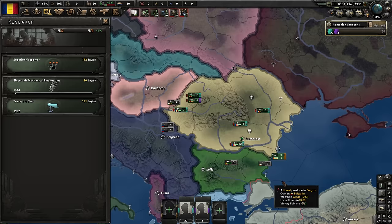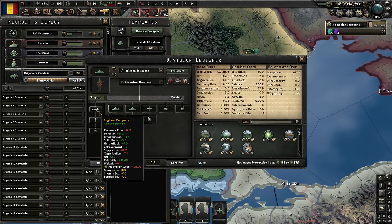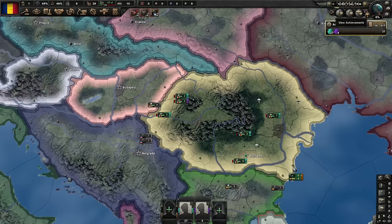We have a naval invasion option — if we have to fight Bulgaria, it'll be much easier if we land troops here. For production: just infantry weapons, one submarine, and some convoys. Cancel the support equipment, the artillery, and the tanks. My mountaineers need some support equipment, but I should have enough from the start. And some civilian factories — we might need to give these to the Soviets temporarily, so let's not build there. Unpause. Let's go.